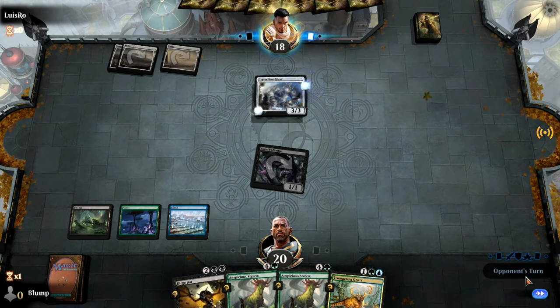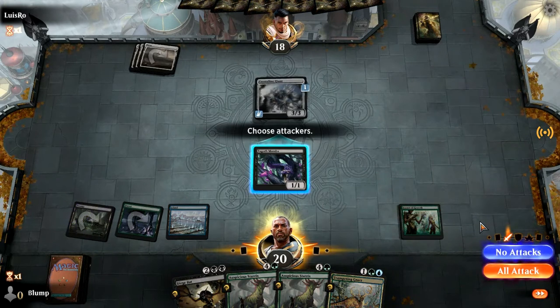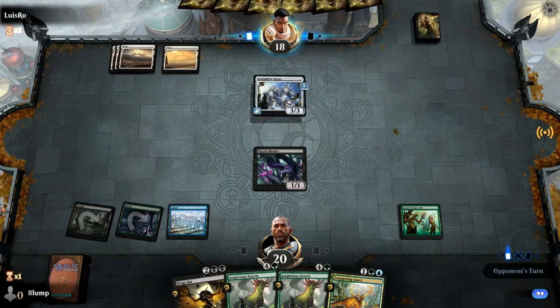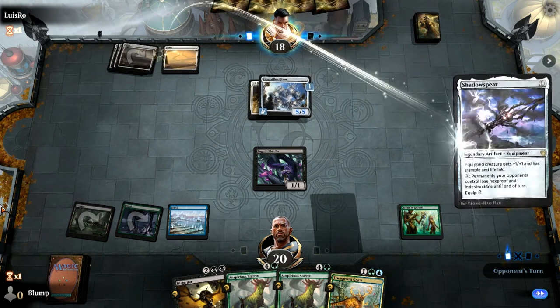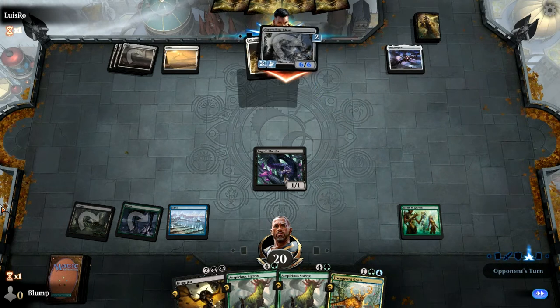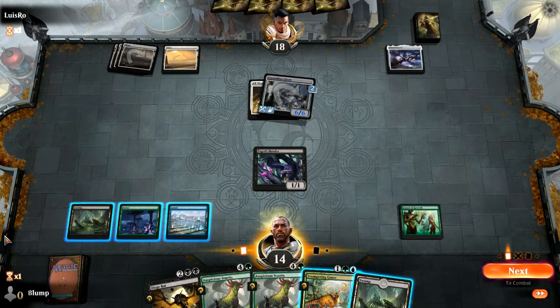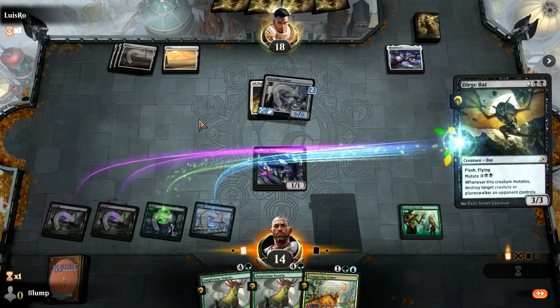That's a problem. That's a problem. We need to draw some lands. That's a big problem — it's flying with reach. I find that kind of funny. Well, I guess we're just going to throw this at the problem.